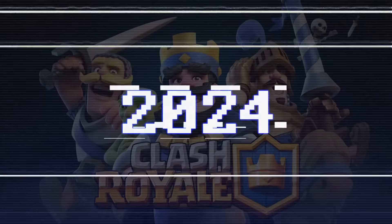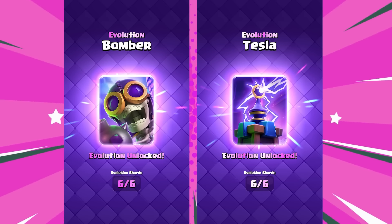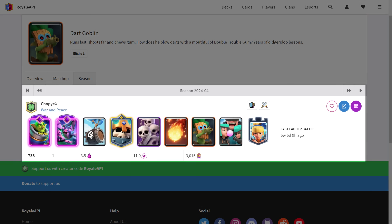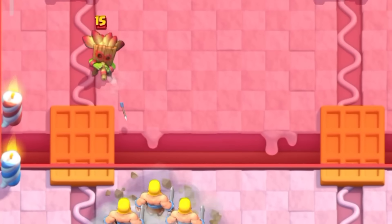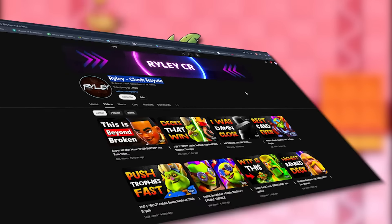2024 brought several new updates to the game — we've seen the introduction of the Cannoneer Tower, the Dagger Duchess, and new evolutions like Evo Bomber and Evo Tesla. Despite the new updates in 2024, the Dark Goblin continued to struggle with a usage rate of only 0.1% in April, showing that its popularity had hit rock bottom. It seemed that even with new tower troops and evolutions introduced, the Dark Goblin was still unable to find its place in the game. Thankfully, there was still one brave soul dominating the meta — our beloved Riley, who just wouldn't give up on the Dark Goblin.